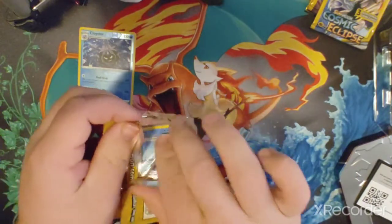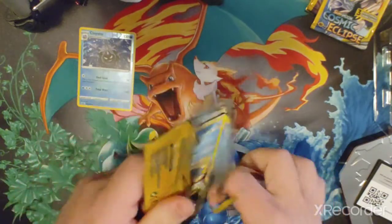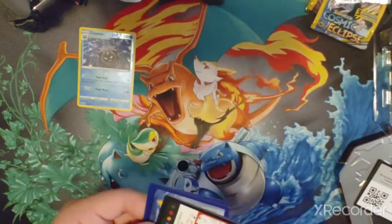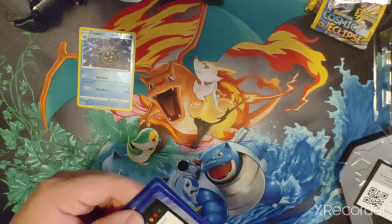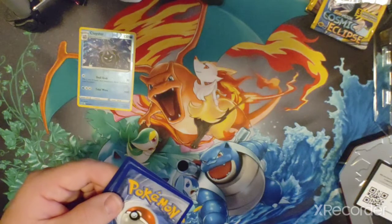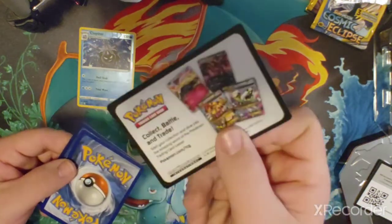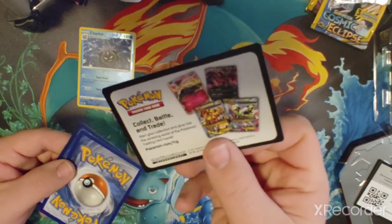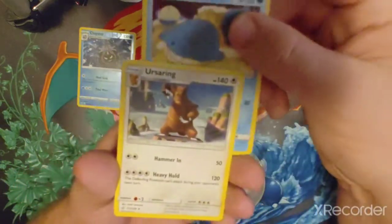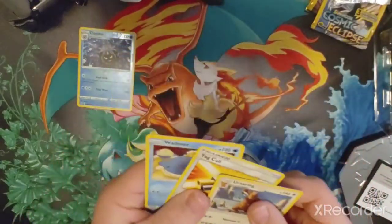Tell me which one is your favorite card in the comments out of the Cosmic Eclipse set — I like to hear from you guys and just try to build a community about having some fun. Oh — didn't know those ones came with that. It's not a code card but it's about the TCG game, interesting. We got: Wailmer, Ursaring for the rare, and Tag Call. All right!